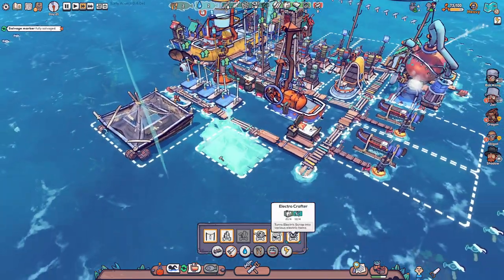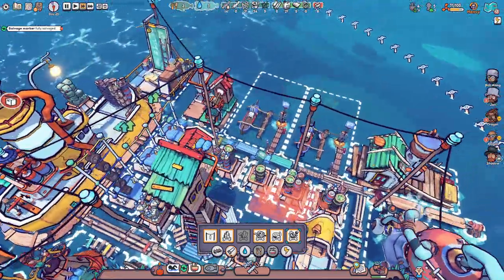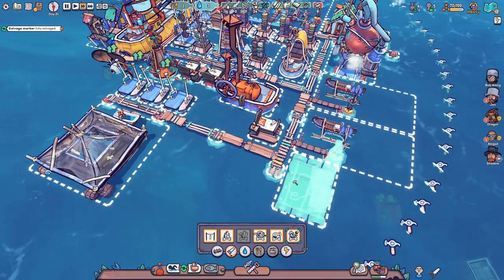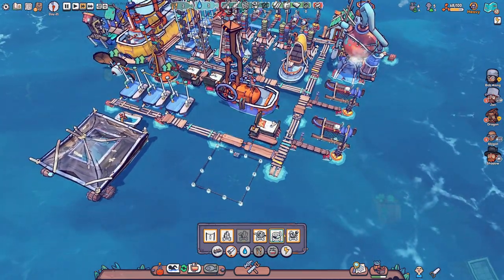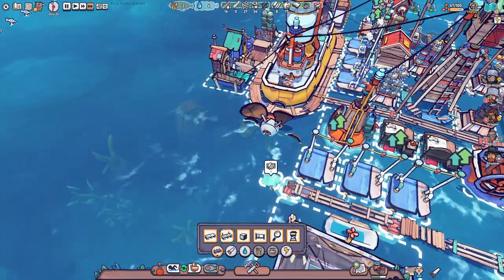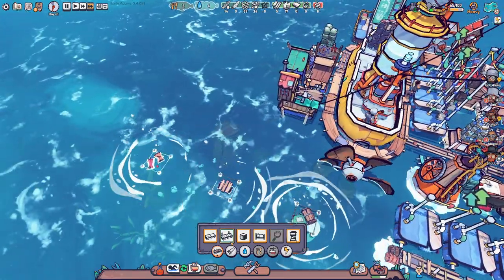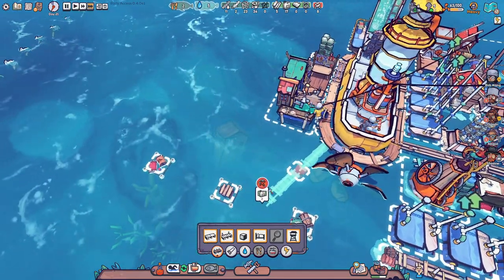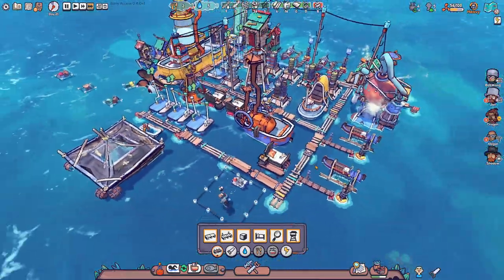Where should we have the electrocrafter? Maybe next to our water generator. Let's have it here for now - that's one of the new buildings. I'm going to make more of a walkway over here and continue our little path. Let's think about what the next thing should be: I think we should research so we can get a fishing boat - we can do some fishing on the ocean. And then we can do some drying of fish on them.